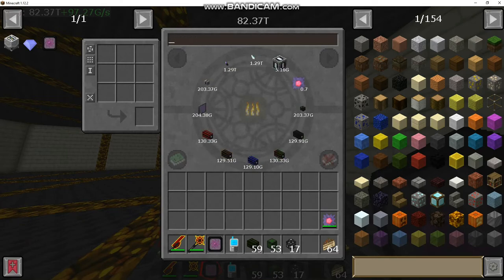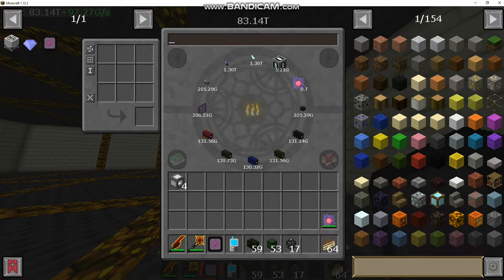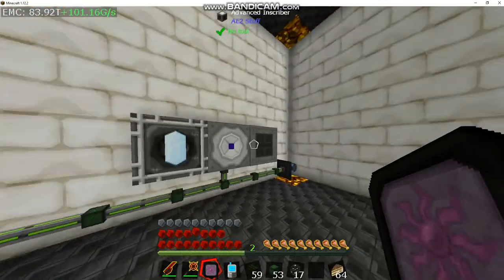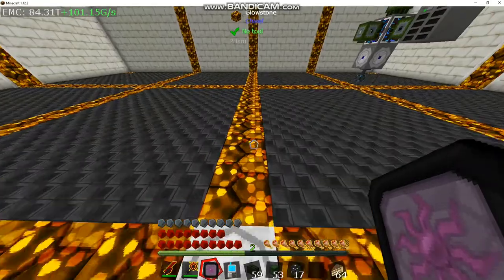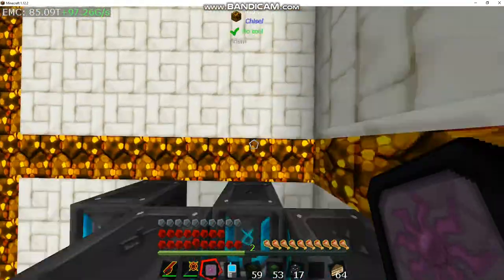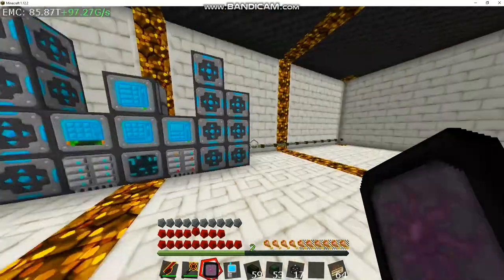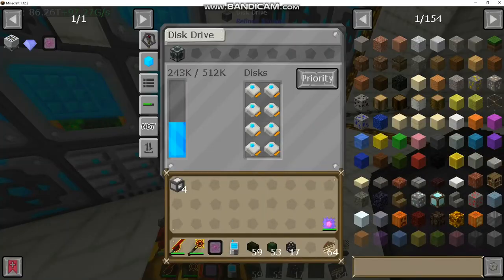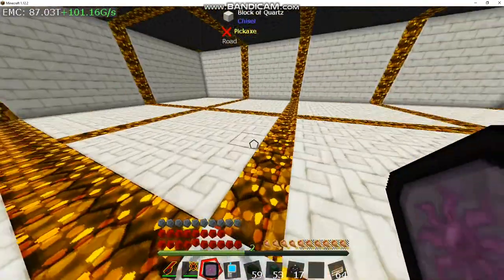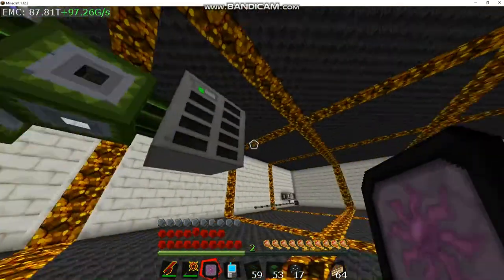Let's grab a couple more inscribers because we're going to build a total of five advanced inscribers, and then I can go work with that to make an automatic crafting system. What I might do, because of the channel issue, is leave the auto crafting with refined storage since it's EMCable. I think I can throw a crafter next to my advanced inscriber and still have it work even though it's not technically applied energistics. If not, then we'll have to go into auto crafting with AE2.